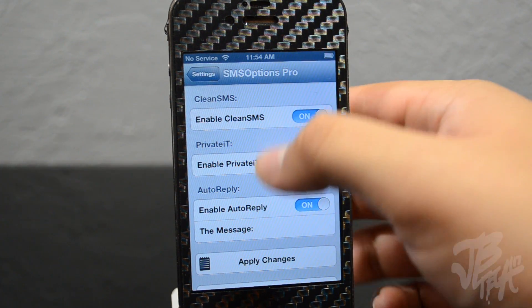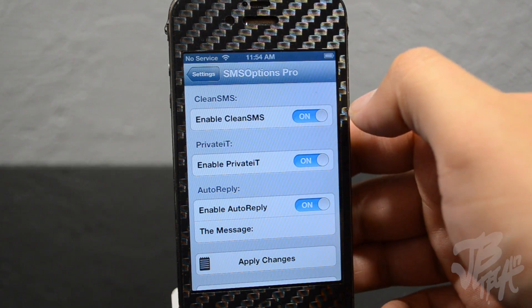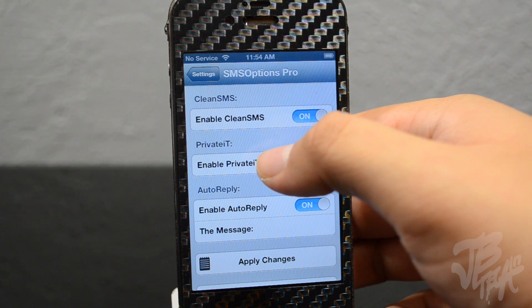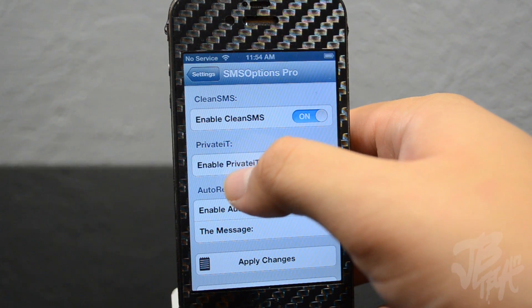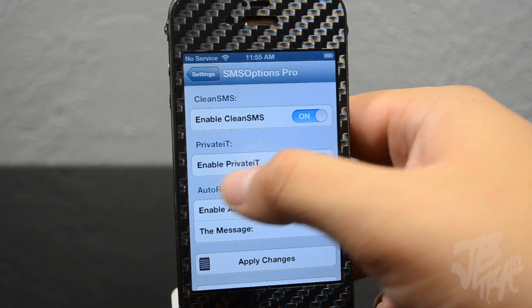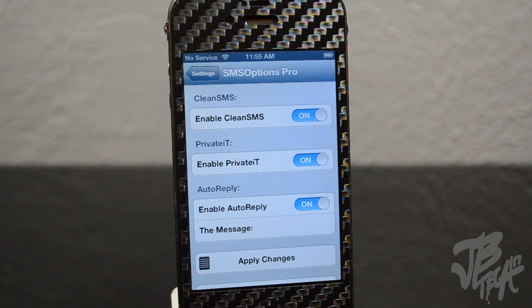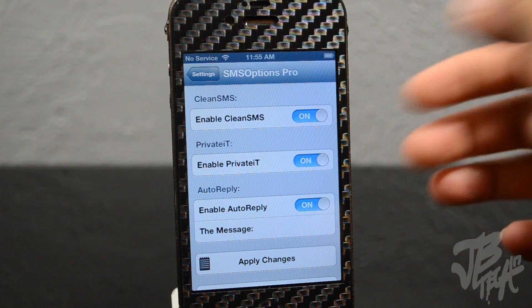If we go back to the Settings app we can go to SMS Options Pro settings. You have a couple of settings you can change here. You've got 'Enable Clean SMS' — I have that switched on, so I can tap one button and clear all my text messages. Then there's 'Enable Private It' — I have that switched on, and what that does is hide your text messages so it'll look like you have no texts, but you can unhide them just like I showed you.